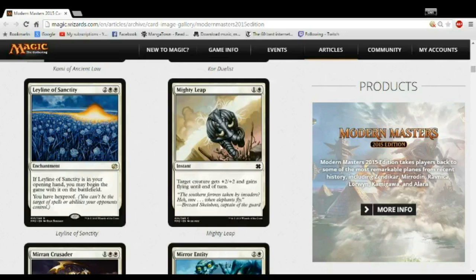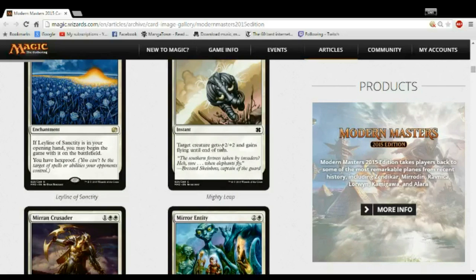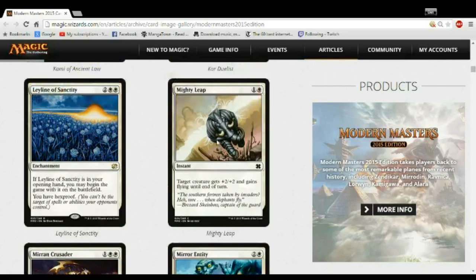Mighty Leap is really good in the red-white pump decks or the red-white equipment decks. There are a lot of places where the +2/+2 will matter — like if you get an equipment on your Core Duelist and you get to Mighty Leap, so much value. But usually you want to wait to get it late, and if you're the red-white deck maybe play one or a second one. It's just okay — it'll pretty much always wheel.